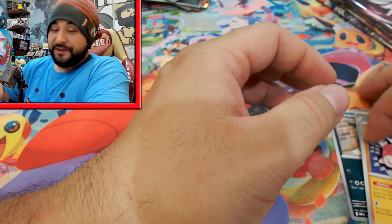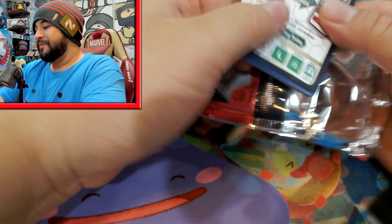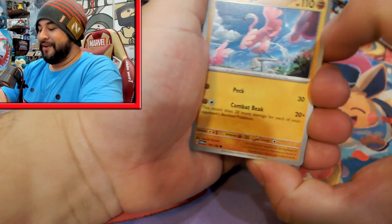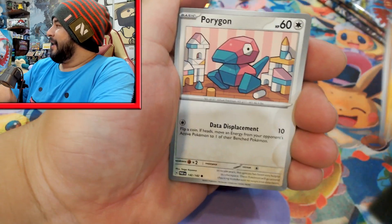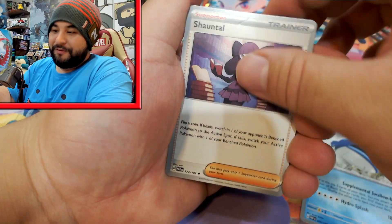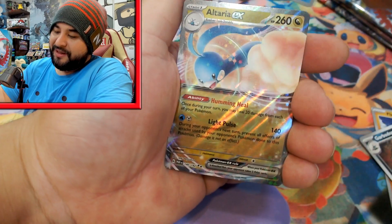Booster boxes are always your way to go. If you want hits, get booster boxes. If you're going for a specific promo, or you're a dice collector, or you're just a die-hard fan, then ETBs are still fine. But if you really want the promo, you can always just buy it from someone selling it off for cheaper, and spend your money on booster boxes if you want hits.